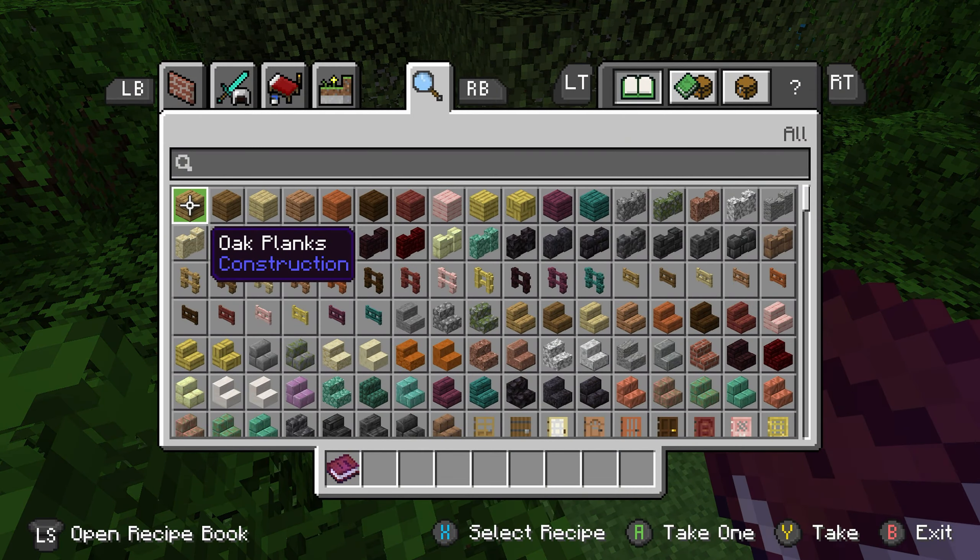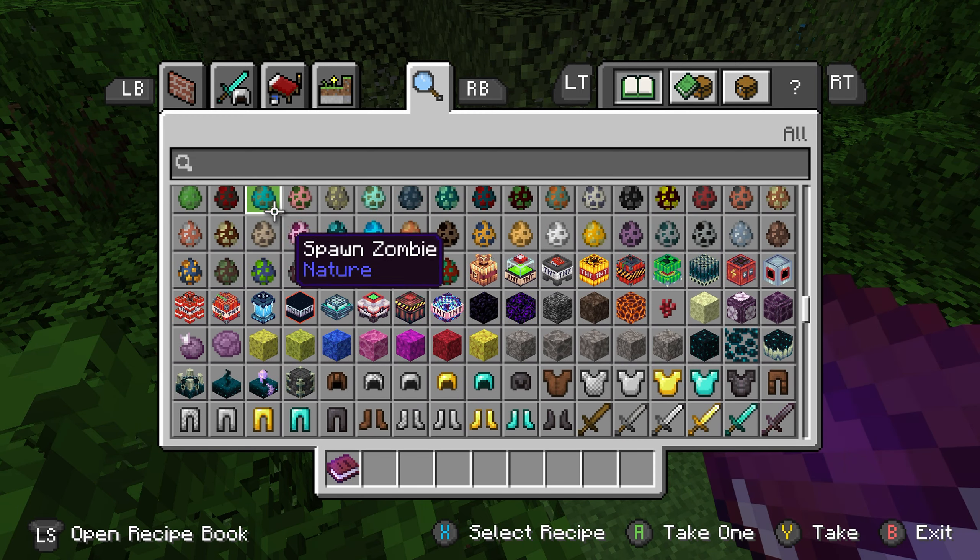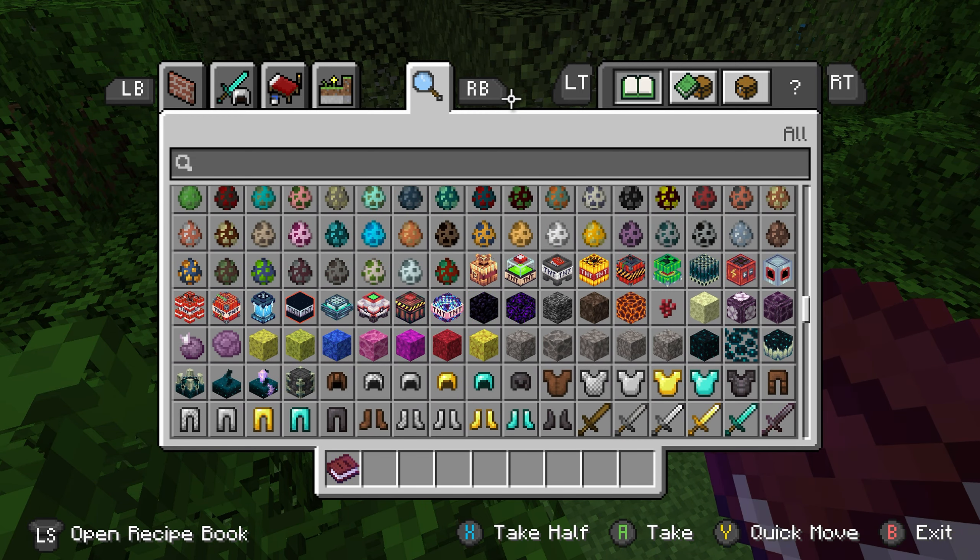Let's have some fun here. We'll go down here. I probably — let's get a flint and steel.